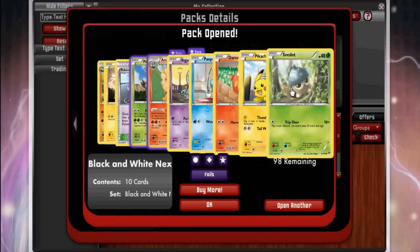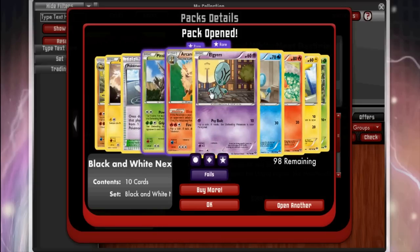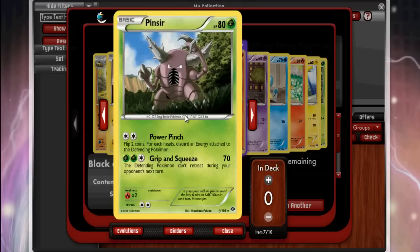Open another pack. Pikachu, Darumaka, Panpour, Elgyem — we got the good Arcanine. This one is actually bordering on playable. 130 HP for a Stage 1 is great. Blazing Mane automatically burns if it's attacked, so you don't have to do anything to activate it. Then Fire Spin does 100 damage and you have to discard two energy, so it's kind of like Reshiram but not as good — still not a terrible card.